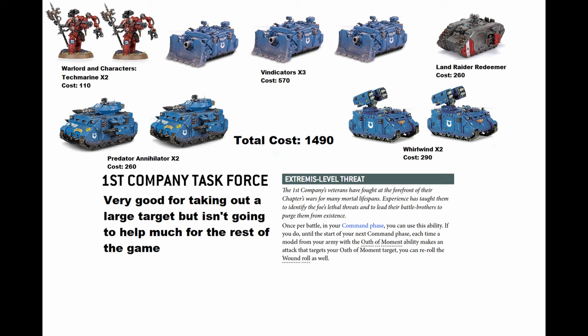The First Company Task Force brings back the old Oath of Moment ability so you can re-roll wounds as well - definitely powerful and everyone can make use of it. But I feel it's a bit 'meh' as the main ability for the task force; it'd be good if it were just a stratagem you pay two points for. The other stratagems can't really be used for tanks, so this is definitely designed for something else. It'll work for all these units, it's just not a very interesting force to bring.